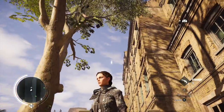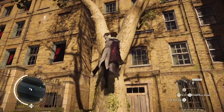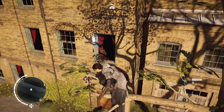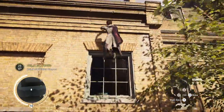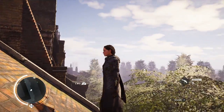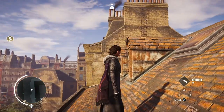You simply have to climb up this tree - up towards there, to the branch, and jump on that window right there. There we go - those are all the helix glitches here in The Strand. If you have any questions or tips about the game, leave a comment. I'll read it and try to do it. Thanks for watching - this is Doe, and I am out.